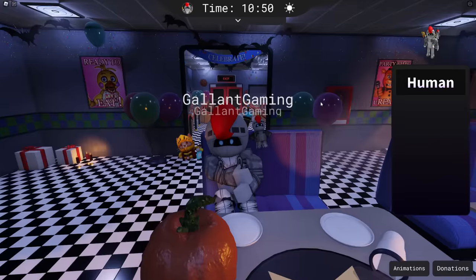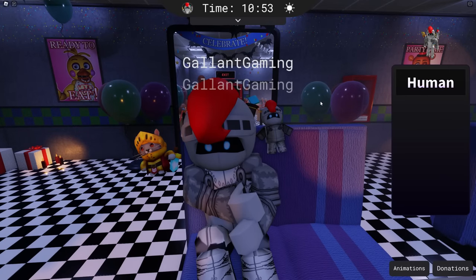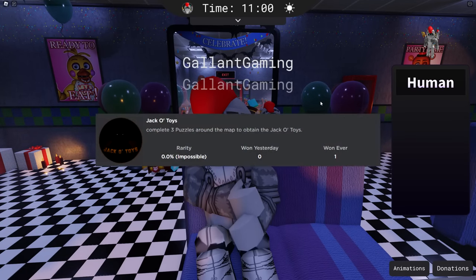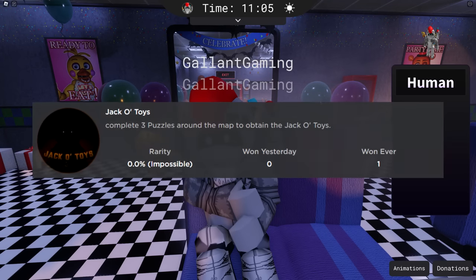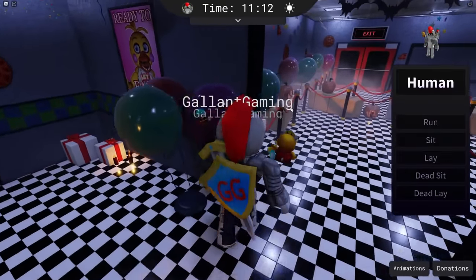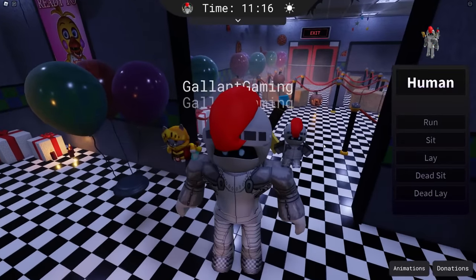What do you mean we don't get anything? And now that we have the Kitchen Madness badge, the second one is called Jack-O-Toys. Complete three puzzles around the map to obtain the Jack-O-Toys. There are three steps to this badge, three things you need to really do to get it.